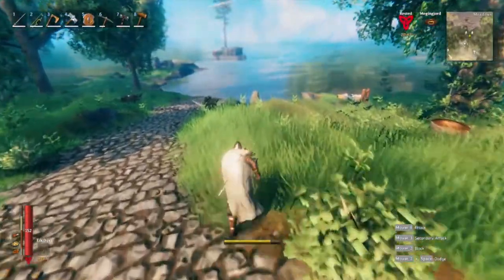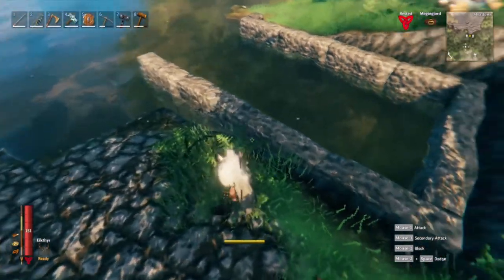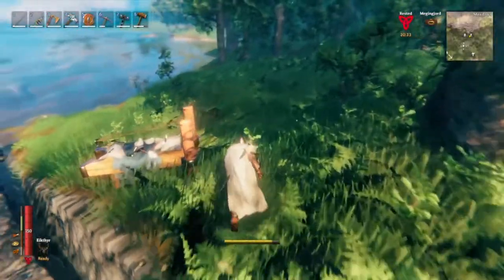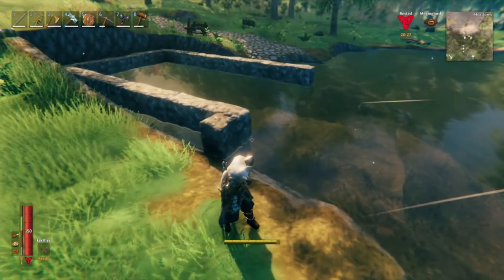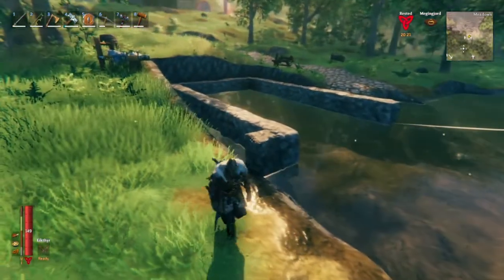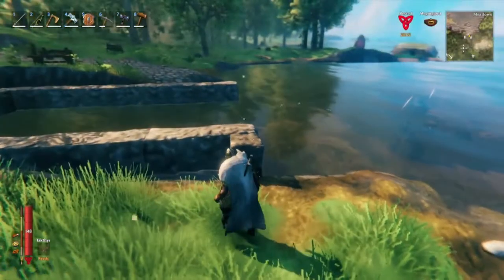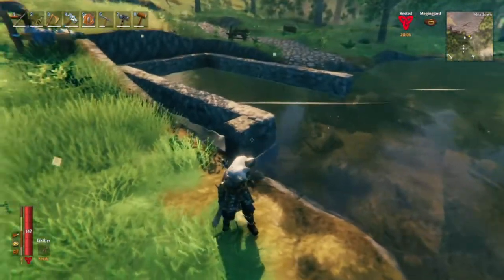I've broken ground down here and started making a boathouse. This is how far I've come — I'm going to build a bit more out into the water so we can get the longship in. I think it needs to be a few blocks longer, so let me keep building here and I'll give you progress updates as I go along.